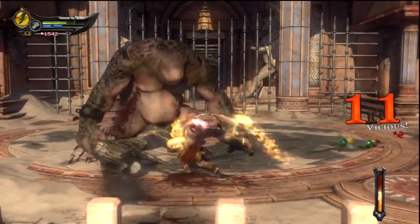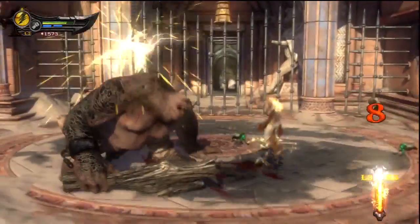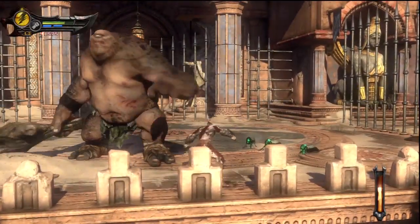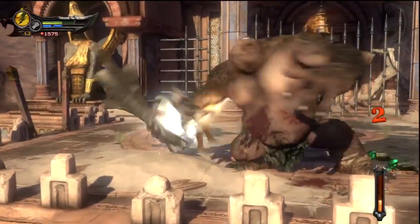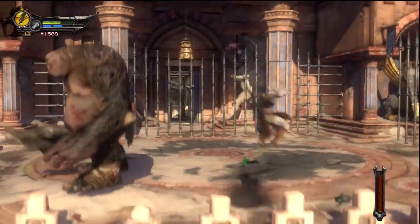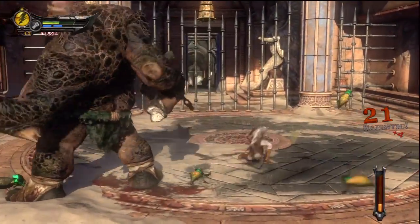Very rarely will you face just a troll - they usually have little bugs or some enemy alongside them. Take note of the beautiful animation details: his stomach jiggles and sags with cellulite as he walks. Even his attacks are not that powerful for his size. As long as you remember your combos you'll be just fine. There's a large warm-up time before his attacks, giving you plenty of time to dodge unless you're in the middle of an attack and can't cancel, or just not paying attention.